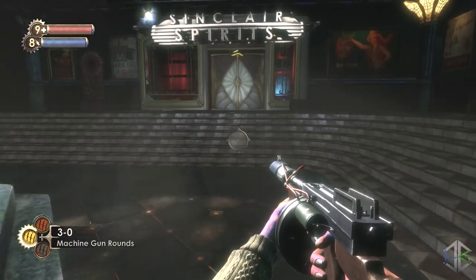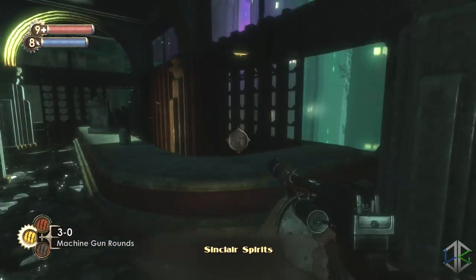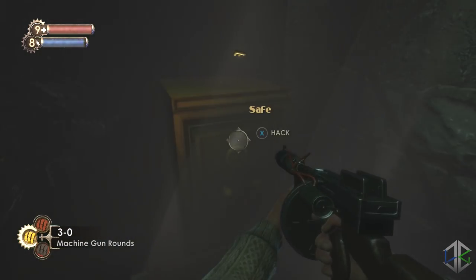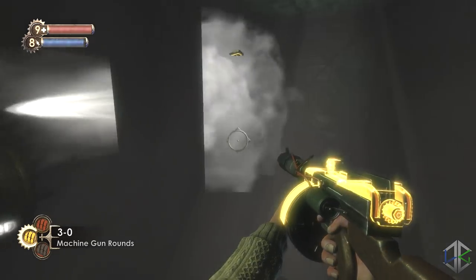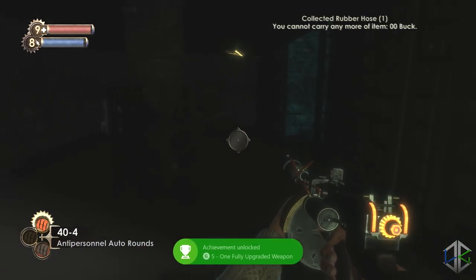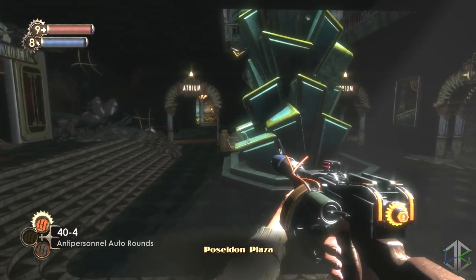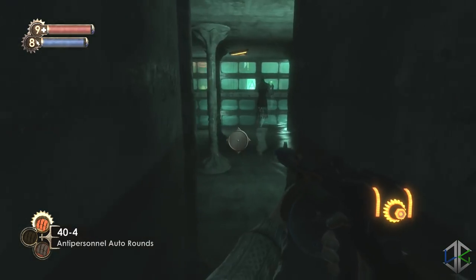From here stick to the bottom floor, go all the way around to the left to Sinclair Spirits. Behind the counter is a switch to open the door; downstairs is a Power to the People and a safe. When you activate this, the clay models lying around the area will come alive so watch out and kill them as you go. This also activates a secret door — head out and back to a set of stairs that go down just outside Sinclair Spirits, and inside is a room that contains a tonic.